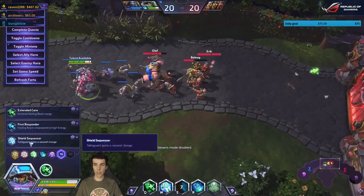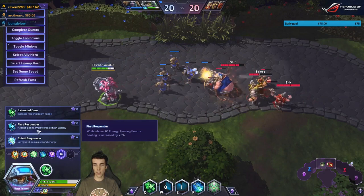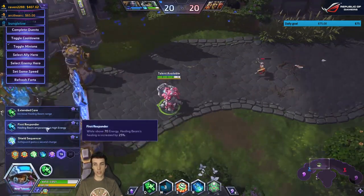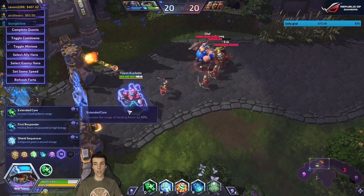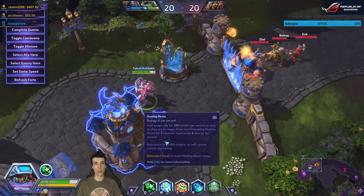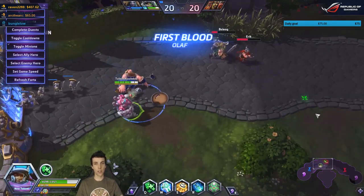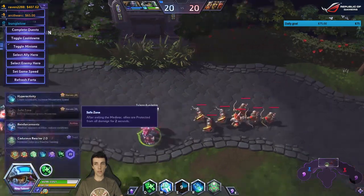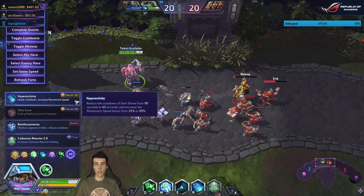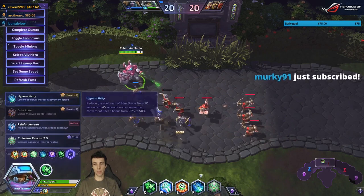With Second Opinion you also get shields from it. Safeguard gains a second charge while above 70 energy, and healing beam healing is increased by 25 percent. Extended Care increases the range of healing beam by 40 percent — very nice for allies who don't realize your abilities have a range. Hyperactivity reduces the cooldown of Stim Drone from 90 to 45 seconds and increases the movement speed bonus from 25 to 50 percent.